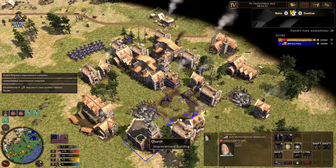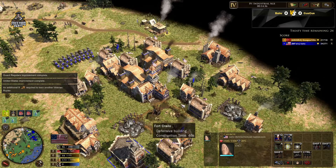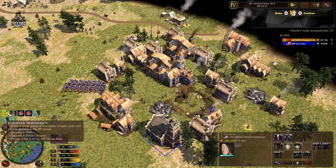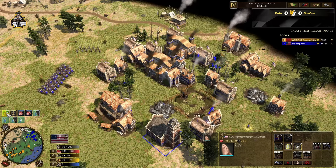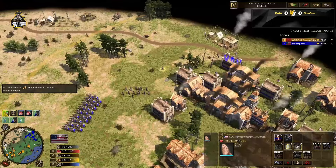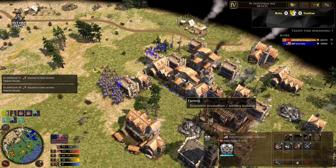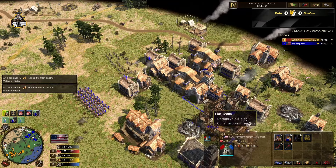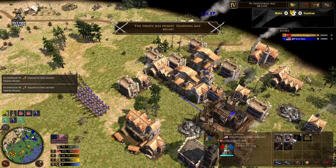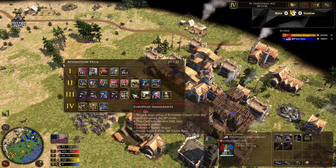Battlehunt is going to revolt into the USA and make his Reuters into guard carabines, so he doesn't need to upgrade them — that makes sense. Here comes the fort. We are revolted into USA, and now he's sending villagers straight away. The European Immigrants card is going to send him maybe six villagers and he will be able to start gathering more food. He'll have all the economy from the banks still, and the factories on food right now.